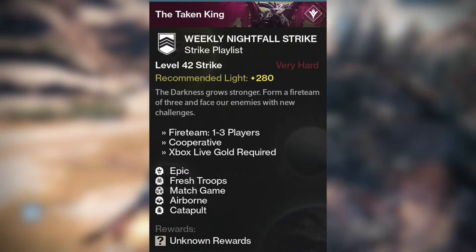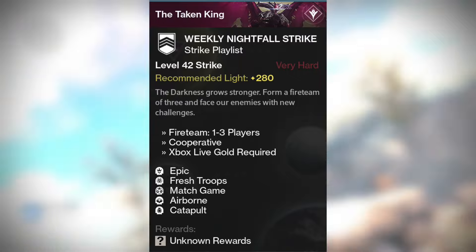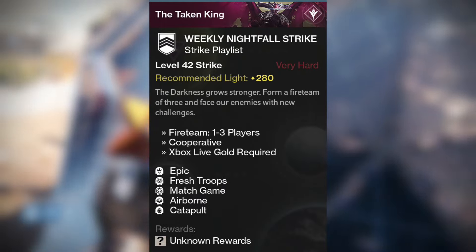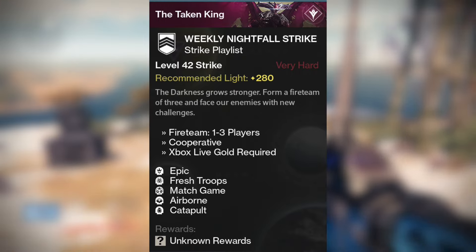First off, our nightfall this week is the Fallen Saber Strike — it's a little bit of a tougher strike, especially with the warside at the beginning. Here are our modifiers: Fresh Troops, some enemy squads have been fortified with additional reinforcements; Match Game, enemy shields are resistant to all unmatched elemental until damaged.